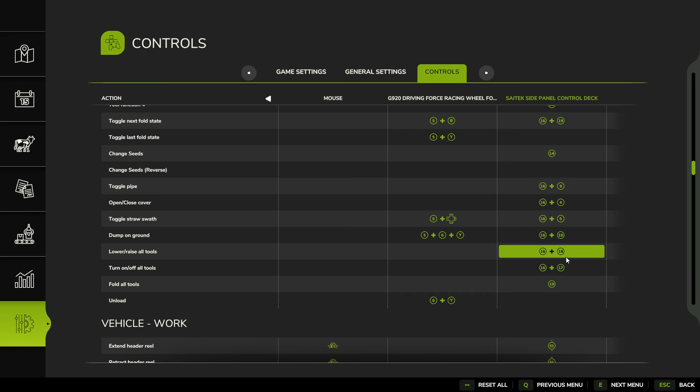Open/close cover: that's 16 — our new shift key — plus 9. Turn on/off all tools: button 17 turns on/off just one tool because generally you want to turn one tool on or off at a time. Turn off all tools is shift plus that button. As for folding tools: fold all is 19, and fold one tool is shift plus 19. If you're folding and unfolding tools, you either only have one tool, or you're using mowers and want to fold them all at once — that's why fold all is the default and fold one tool requires shift.